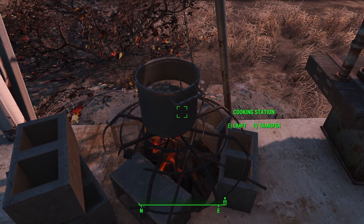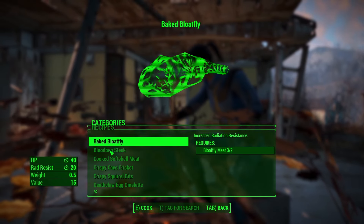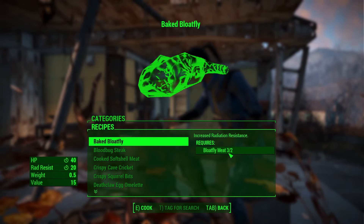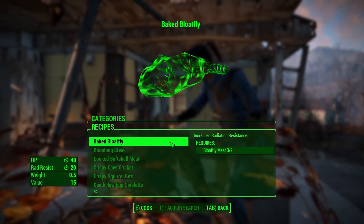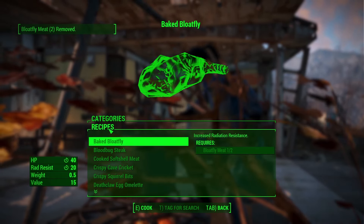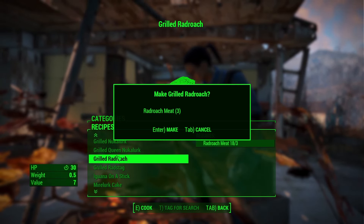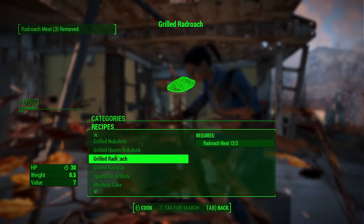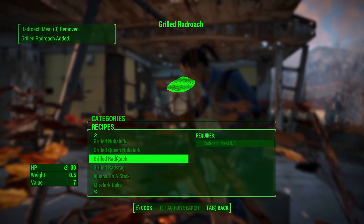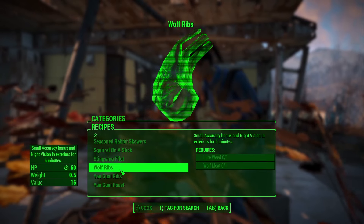First, let's do some cooking. Let's see what kind of cooking we can do. We can make some baked bloat fly — we have three and it requires two, so we can make that. We get some XP. And then we can cook all this grilled radroach — takes three radroach, we had 18, so there we go. We get to make all of that. And that's going to be all we have.